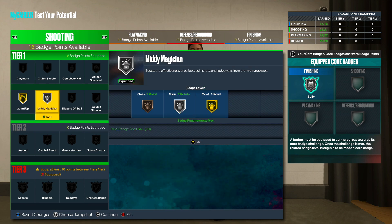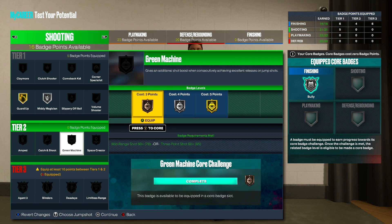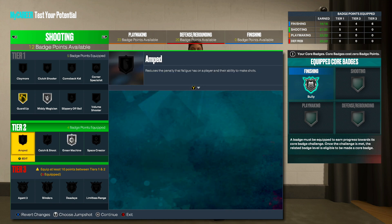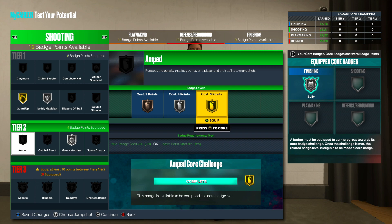Bronze, silver, and gold badges are all underrated this year — they don't cost as much points and they're still efficient. Green Machine — last year it was really only needed on bronze but since it's a new game I'm going to put it on silver just to be safe. Amped is a new badge that reduces the penalty that fatigue has on a player and their ability to make shots — so when you're tired you're still going to be able to make your shots. I think that's really good, so I'm going to put Amped on gold.